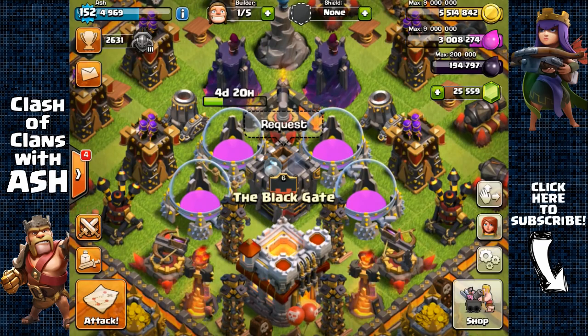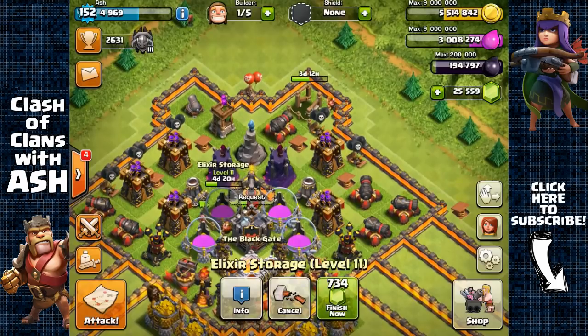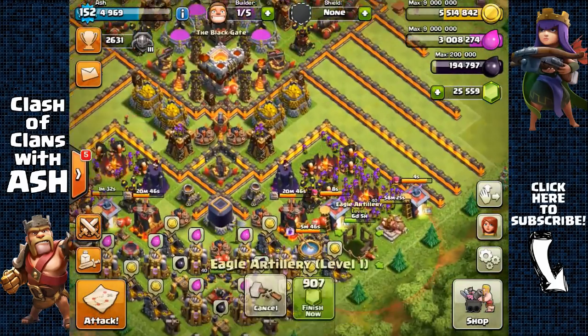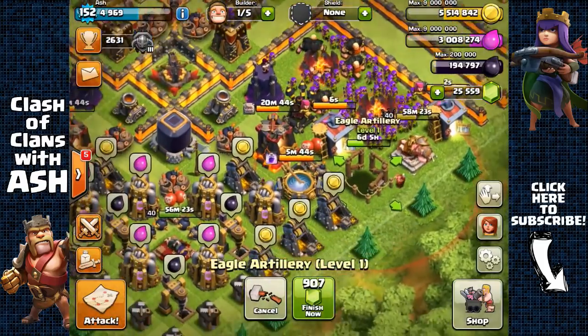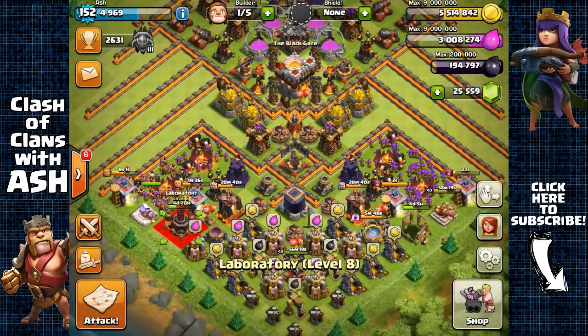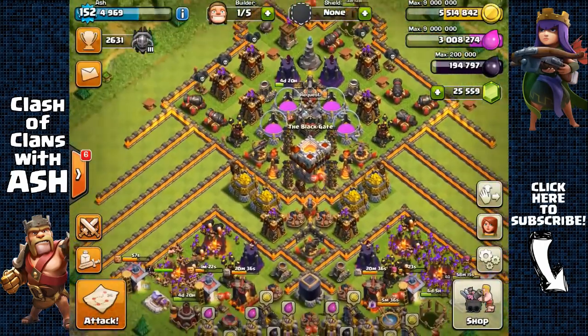Hey guys, it's Ash and welcome to the fourth episode of my Journey to Max Town Hall 11. Currently I have an Elixir Storage upgrading to level 12, an Expo still building at level 1, an Eagle Artillery upgrading to level 1, and a Laboratory upgrading to level 9, so I'm still waiting for all of those upgrades which are going to take a few more days.